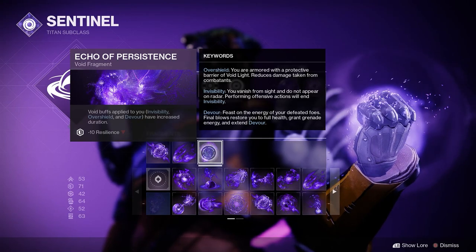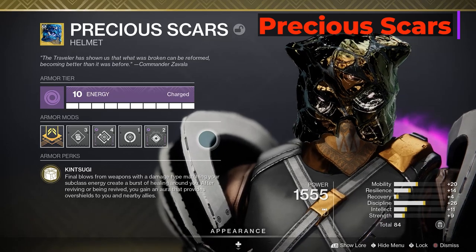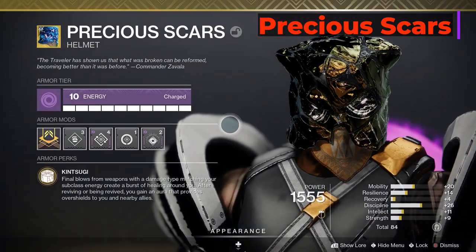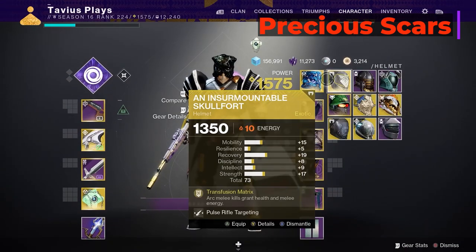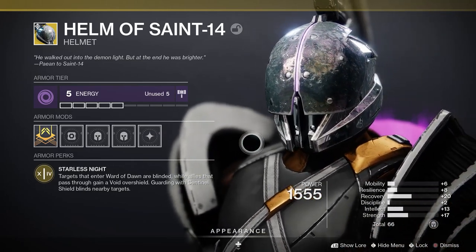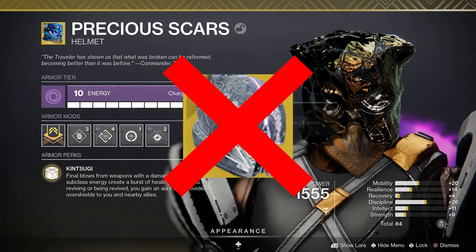Now that we have the subclass out of the way, let's talk about armor and armor mods. For my exotic helmet I'm going with Precious Scars. I did lots of testing with the Helm of Saint-14 trying to get something exciting out of it and I could not. The Helm of Saint-14 blinds enemies who enter our bubble and grants overshields to teammates who enter it. I'm already granting overshields to my teammates with the Bastion aspect so that part is useless, and the blinding of enemies makes them back out of my bubble as soon as they enter, which for this build I prefer they stay inside a little longer. Sorry Helm of Saint-14, you're out.